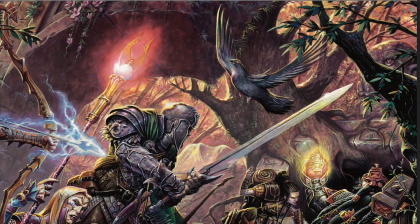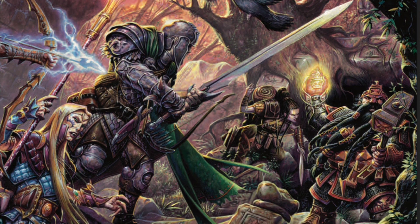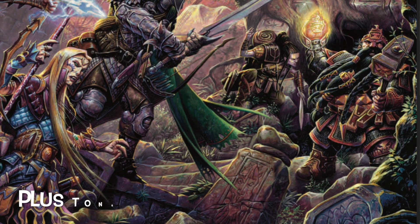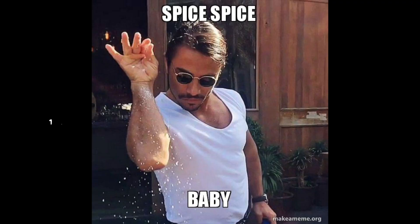4th edition D&D. Loved by some for its crunch and flexibility, maligned by others as too video gamey and complex. While this edition of the game was short-lived due to a host of reasons, that doesn't mean we can't still find gems of juicy advice and rules to rip from the game. Continuing my series on Great Stuff to Mine from 4E, here are 7 rules you can pilfer directly from the player's handbook and drop into D&D or any other tabletop game to spice it up as needed.